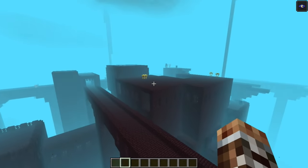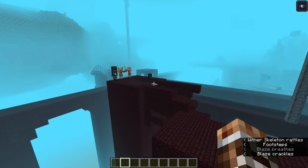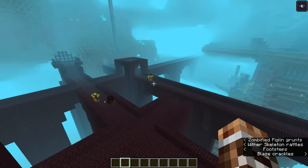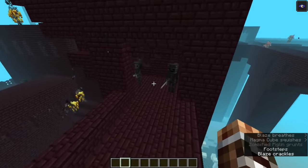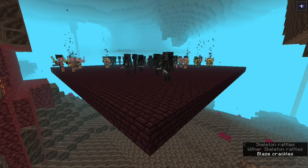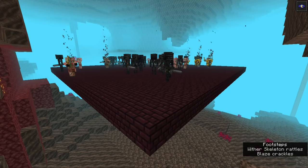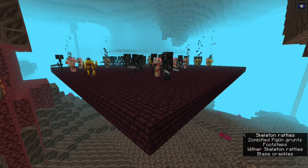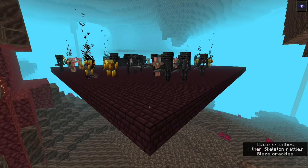The special mobs found inside a Nether Fortress include Blazes, Zombie Piglins, Magma Cubes, the occasional Skeleton, and of course Wither Skeletons. All these mobs normally spawn within the fortress structure itself, but you can create artificial conditions outside the fortress structure where these mobs can spawn as well. You just need to place Nether Bricks within the bounding box of the Nether Fortress, and all the fortress mobs including Wither Skeletons can potentially spawn on top of them.